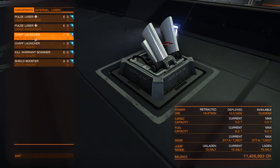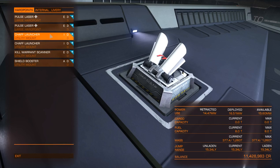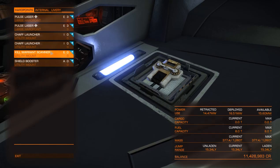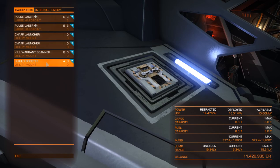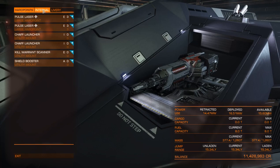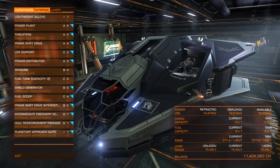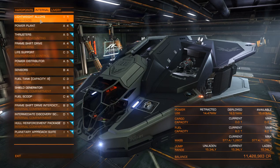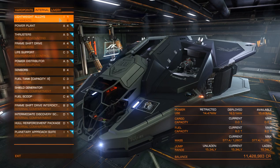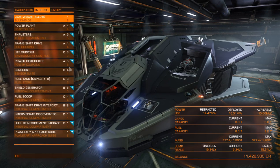I also have this thing equipped with two chaff launchers. I do use them a lot, especially if I'm taking on wings in resource extraction sites. I'll engage one ship and then use chaff to keep the second guy off me until I can deal with the first one and then switch my attention. I have a kill warrant scanner for obvious reasons — I'm in resource extraction sites doing bounty hunting, so you get that little extra money once you scan them. And then I have one A-rated shield booster, just to give me that little bit more power to my shields and make them even stronger than they already are. Other than needing military grade alloys and a 5A shield generator, this ship is equipped for combat the way I like it.